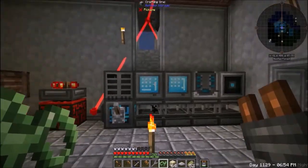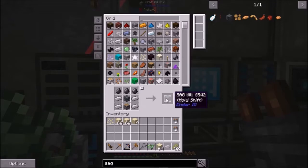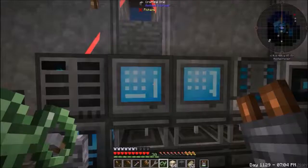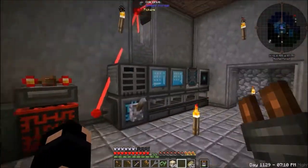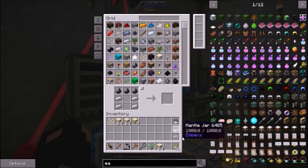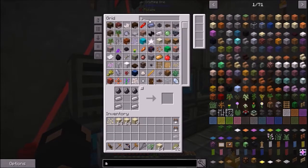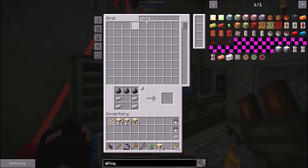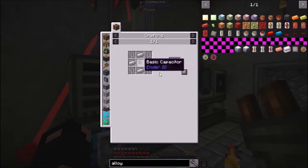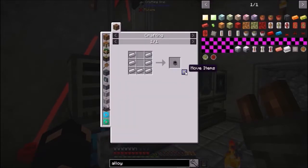Welcome back — I got some sand. We have about two and three and a half stacks, just throw three stacks in. It's time for a SAG mill as well — I'm tired of playing around with this vanilla stuff. We'll set that up here. We also want an alloy smelter. Alloy smelter — so we'll need more of this and one of these guys.